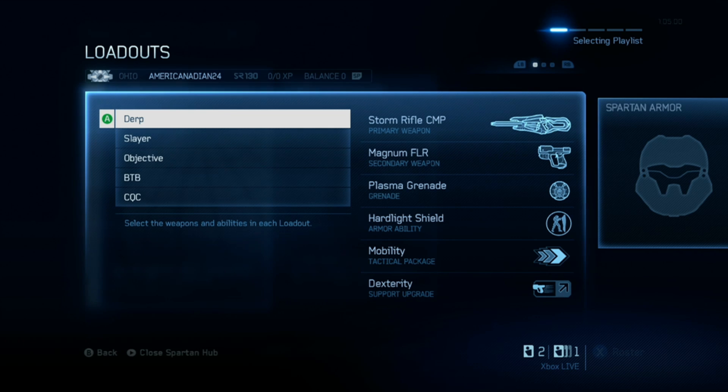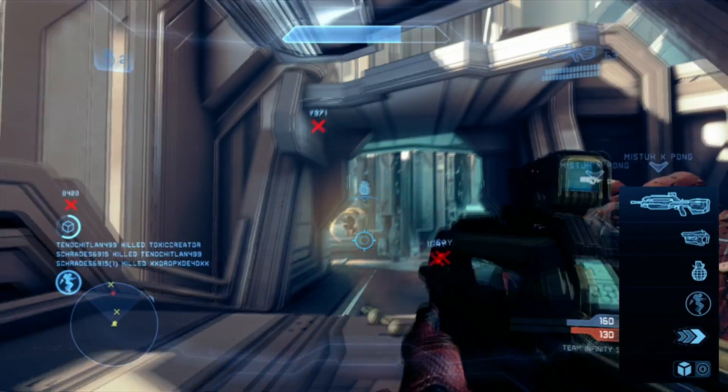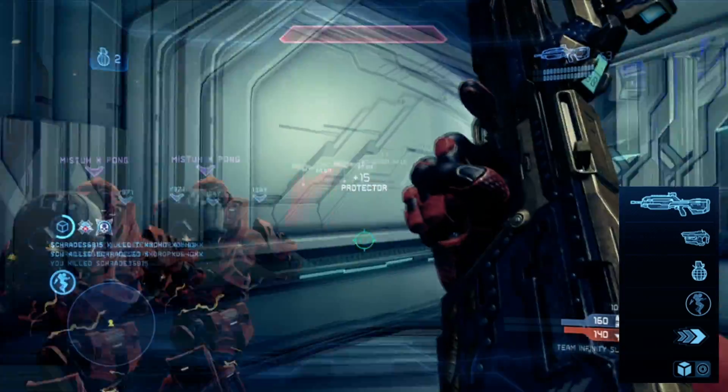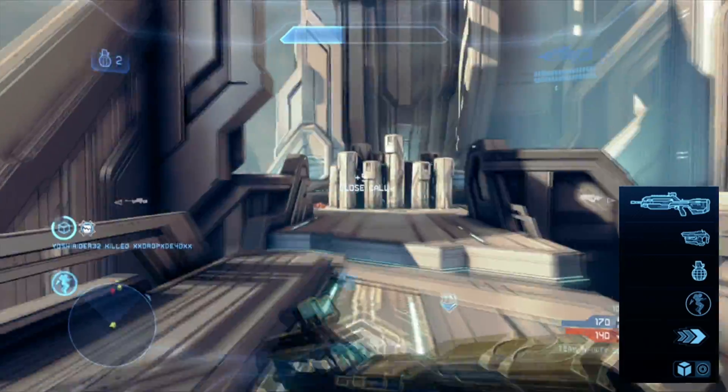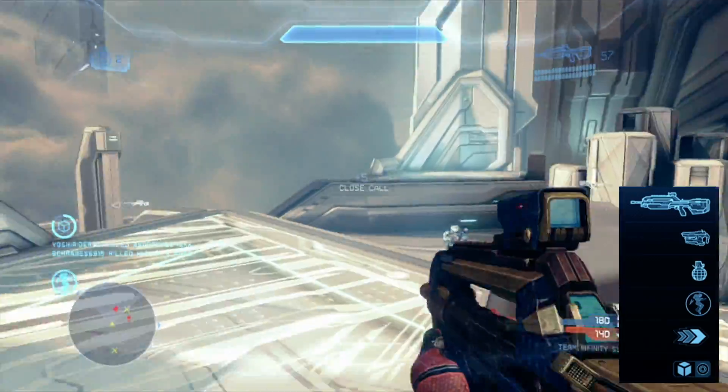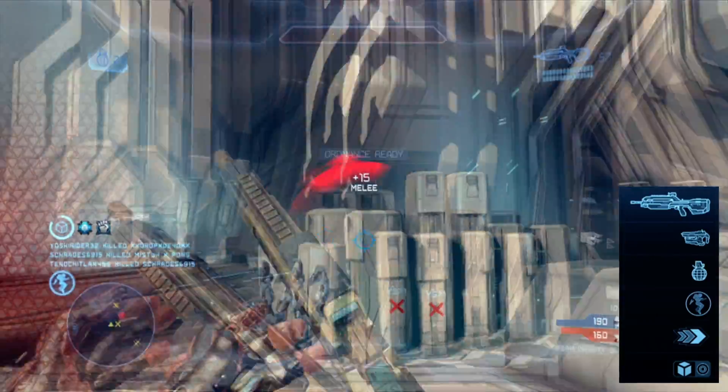With that out of the way, let's jump into my basic slayer loadout. This is a pretty simple, standard loadout: I have a battle rifle and a bolt shot, as well as fragmentation grenades and jetpack — all very standard stuff that you see for infinity slayer.